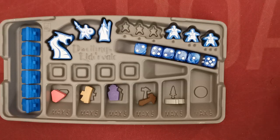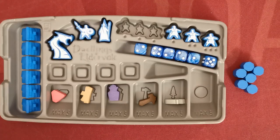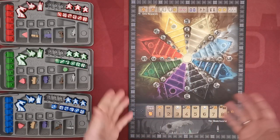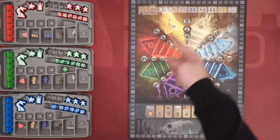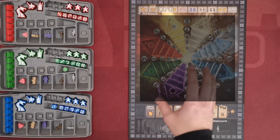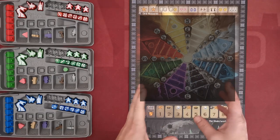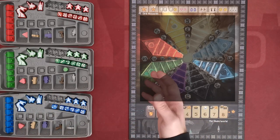Finally each player has a set of six player markers and I will explain now where these are placed. Continue by placing the scoring board in the middle of the table. The scoring board contains the eight different elements of the game but not all elements are used in each game. The elements of the player's chosen colors are always unlocked but players need to choose or draw randomly two more elements to be used in the game.